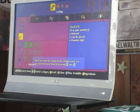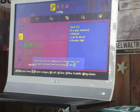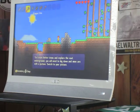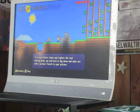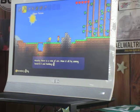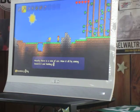If you want to find out more about recipes and ingredients you can press Y to enter or exit the ingredients area. There are several categories of crafting tabs, switch between them using LT and RT. To craft better items and explore the vast underground you'll need to dig down and mine ore with a pickaxe. Switch to your pickaxe — nearby is a vein of ore, mine it all by aiming toward it and holding RT.